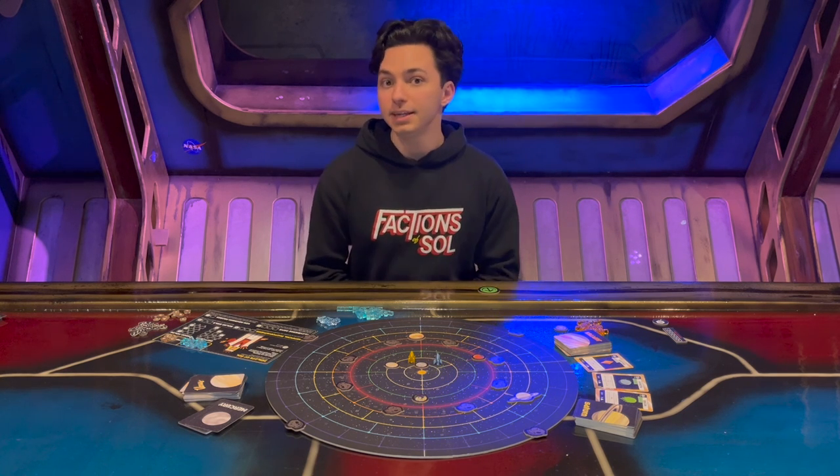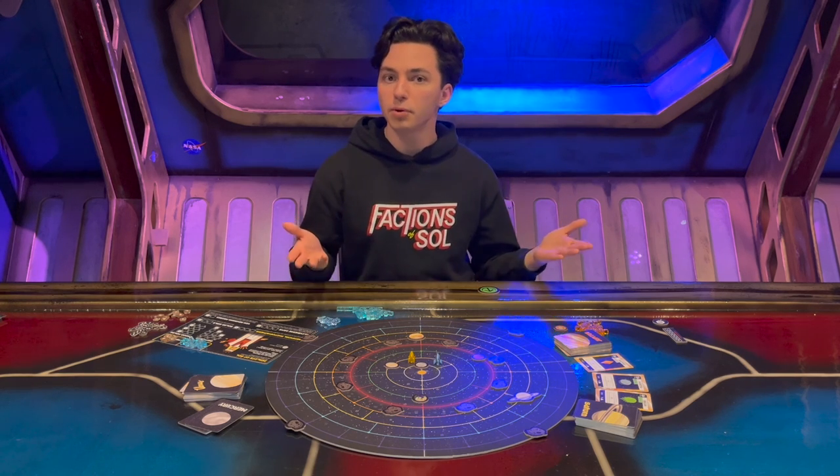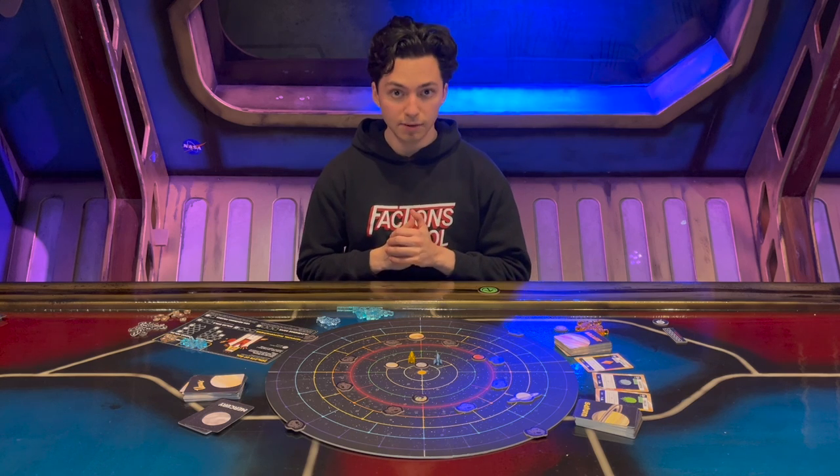Your objective in Factions of Sol is to gain victory points by building machines, exploring exoplanets, completing secret objectives, and gaining resources — all in hopes of impressing Mark Megacore to win his interplanetary fortune. Gameplay is split into three eras, each with two phases: the main phase and the upkeep phase. In the main phase, starting with the leader and proceeding clockwise, players take turns consisting of three parts in order: trading, movement, and action.